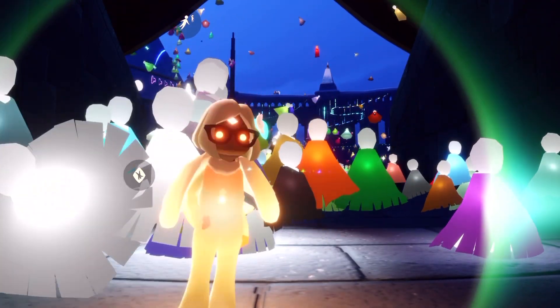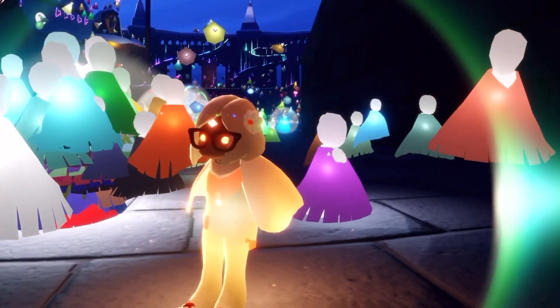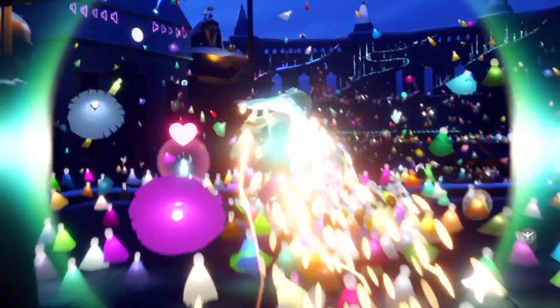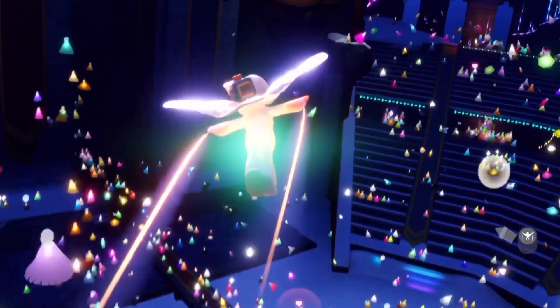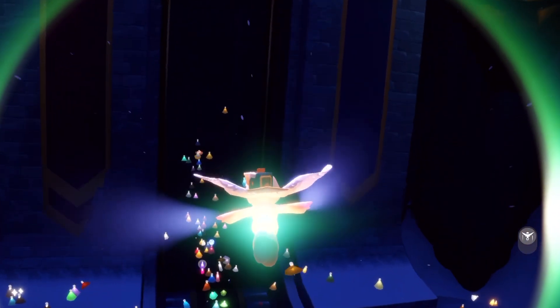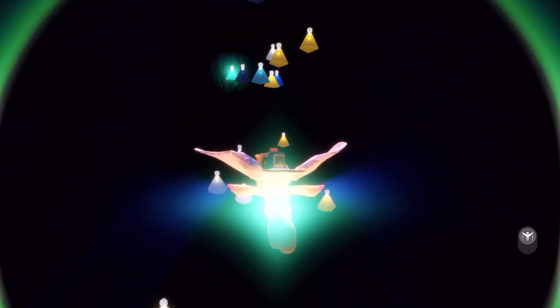Hello everyone, I'm Nasty Mold and today we're going to find the event currency for the Aurora Encore. We can teleport to the coliseum by walking up to the Aurora figure in the home space. We won't have to be here for too long — basically what we're going to do is go into the temple here and then come back out, and we should be in an area with no sky kids.